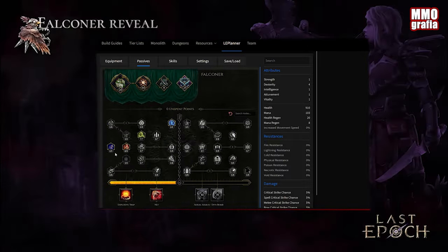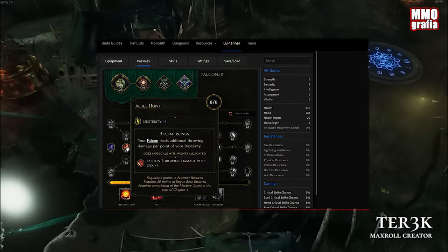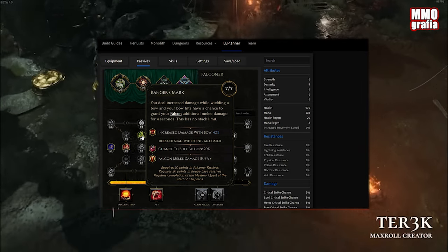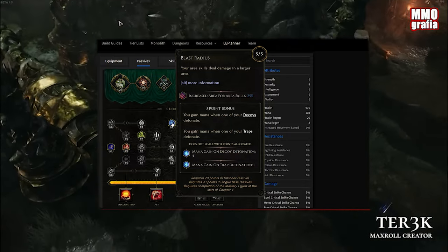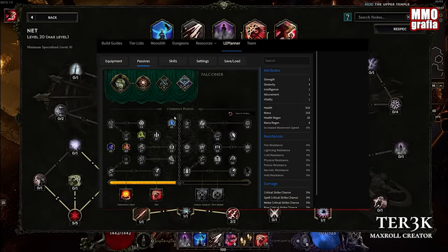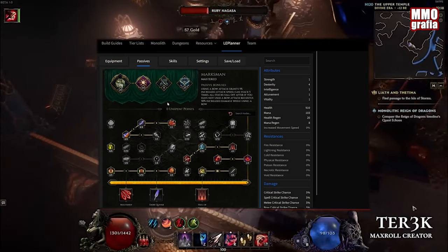Now let's take a look at the Falconer tree. We are going to take Haste — Haste is always awesome. Then we'll stack more dexterity and take Ranger's Mark to increase our damage with bows. Then Blast Radius — look at this 3-point bonus; it will give us mana when our traps detonate. We're going to rely heavily on mana, so I believe it will be necessary. Then we go to Bladedancer and grab more dexterity. Now it's time for the Marksman tree.